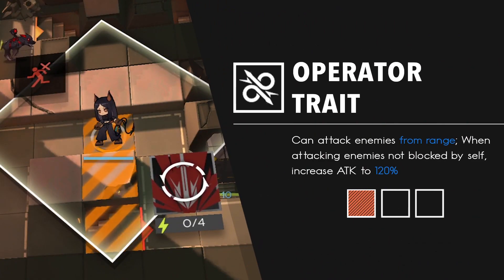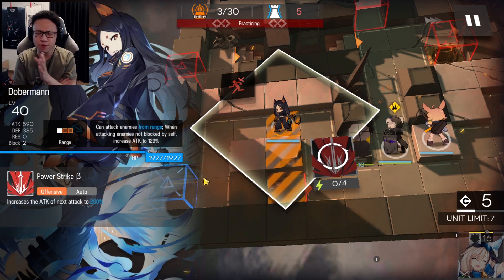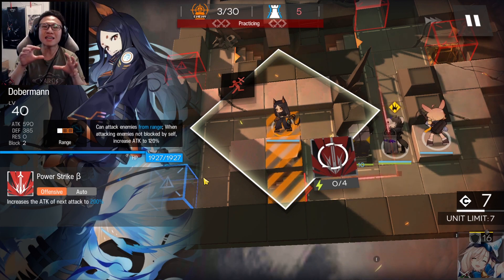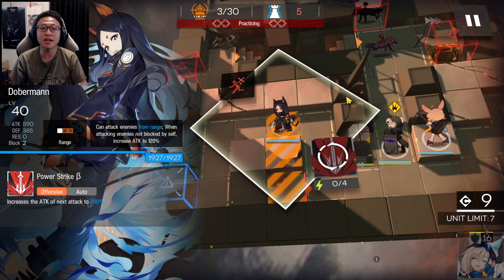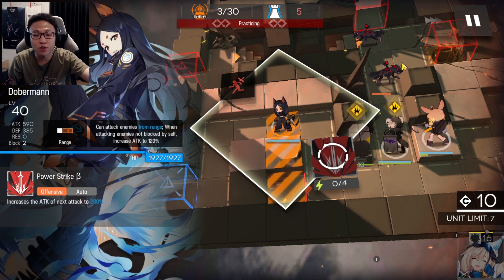Her trait states that she can attack enemies from range, and when attacking enemies not blocked by herself, it increases her attack to 120%. This is a relatively new trait given to support guards. Previously, support guards only had the trait that says they can attack enemies from range — there was no attack increase before. Now that there is, it makes them a little more viable to bring into a stage. It's very impactful on six-star guards like Pallas, and it's a nice upgrade for Swire, Rishash, or even Doberman-level operators.